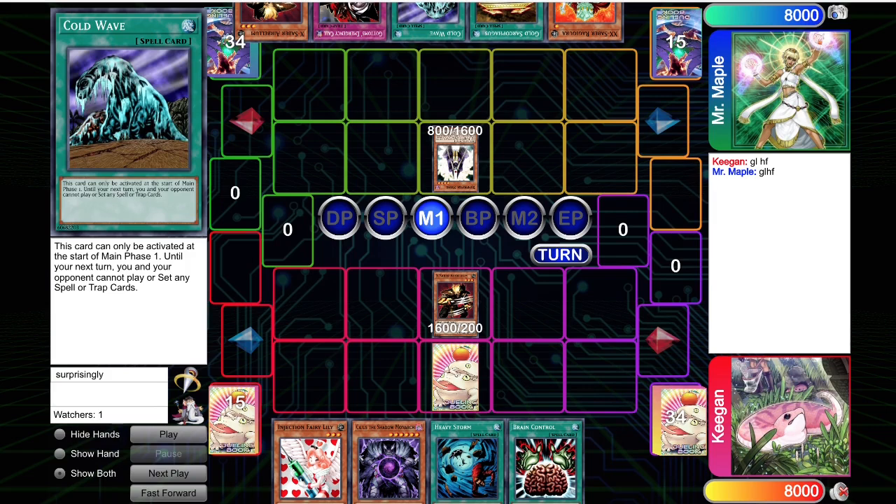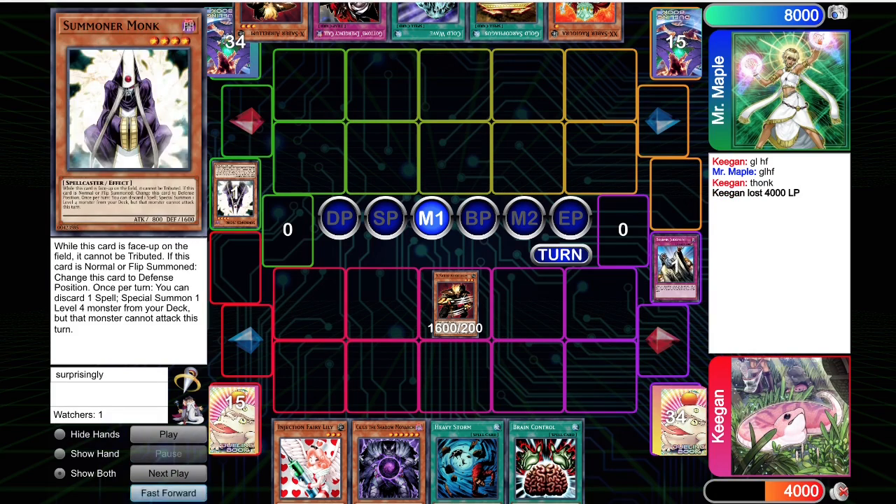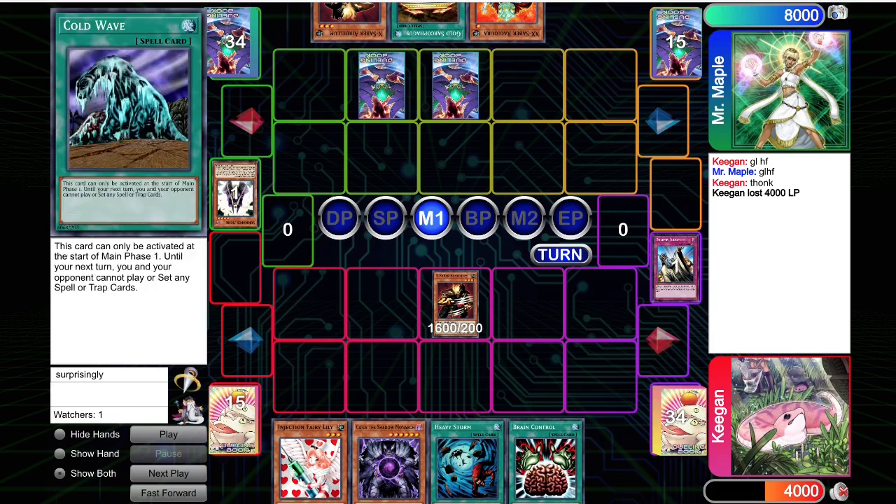You want to Arcanite, pop both my cards, or Airbellum attack over my card and hit two cards out of my hand. You 100% Cold Wave here first — I don't think there's any world in which you don't. And then the Monk walks into Solemn Judgment. Unfortunately for the opponent, they misplayed and it messes up their opening. Now we've had two opponents not respect my lone back row plus Airbellum start and get punished for it.